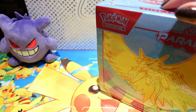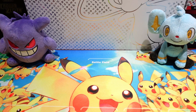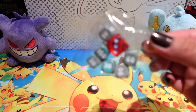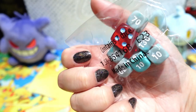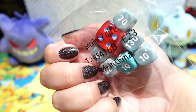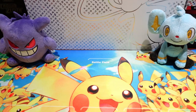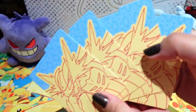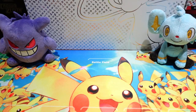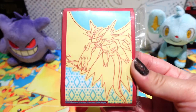We ripped off the packaging and got our ETBs open. Let's look at the exclusive products inside. First the dice — both ETBs come with dice, but the die itself differs between the two. The Roaring Moon ETB die matches its coloration, while the Iron Valiant ETB die is green and pink to match that design. We also get four dividers, with Roaring Moon printed on both sides.